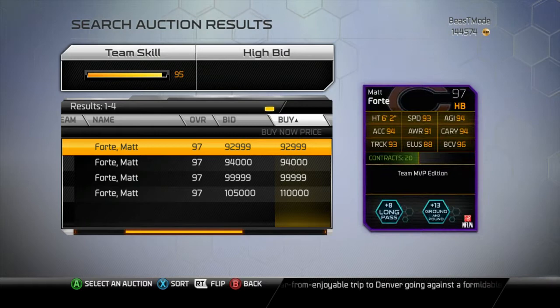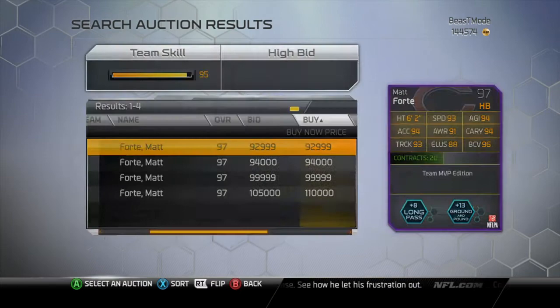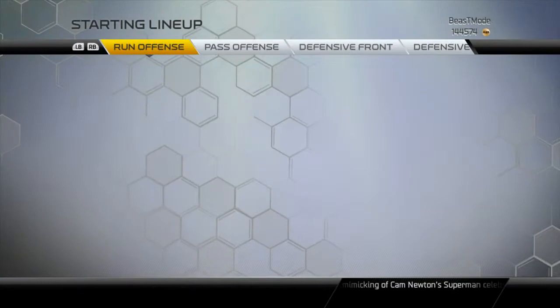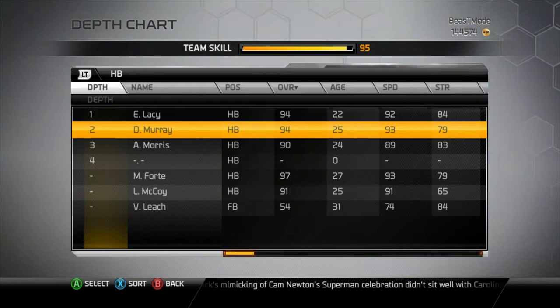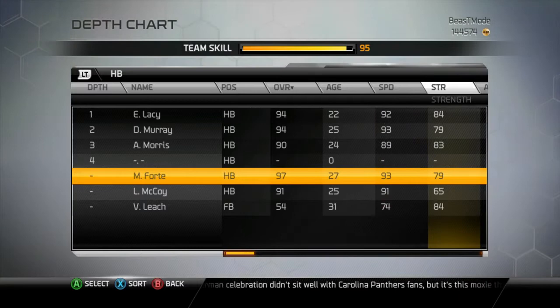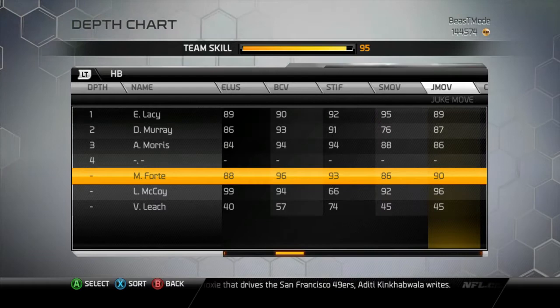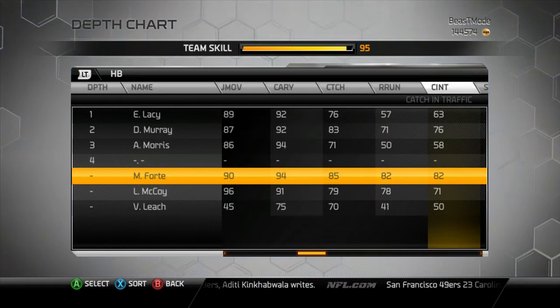Matt Forte has almost identical stats to Eddie Lacy: 93 speed, 94 agility, 94 acceleration, 93 trucking — not as good as Lacy by one. He has 94 carrying and 96 ball carrier vision. I'm not too sure what ball carrier vision does when you're user-controlling him the whole time — I would only see it mattering if the computer was controlling your running back. So that's kind of a wasted attribute because you're pretty much user-controlling him the whole game. He has 79 strength, 91 awareness, 93 trucking. His elusiveness isn't as good and he doesn't have a good spin move like Eddie Lacy. He's more of a power-type catching back.